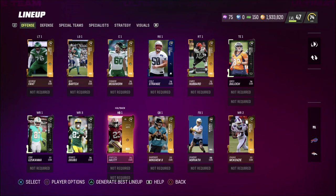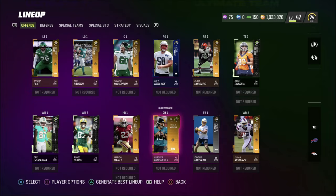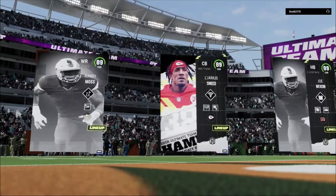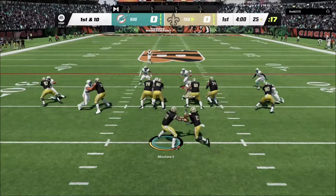Hopping right into a season game — let's see if the squad can do it. We've got a tough task ahead as this opponent has some 89-rated players on his squad. Starting off with Minshew at quarterback, and I got the new throwback Saints unis too. Let's see if the offensive line can hold up.